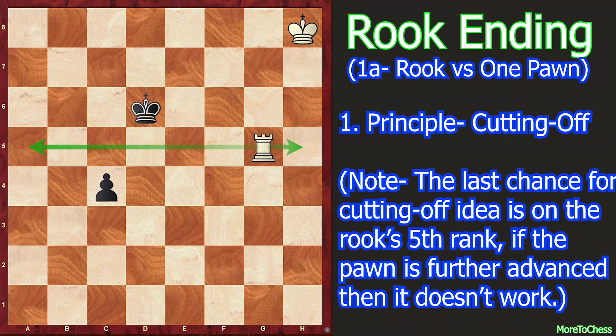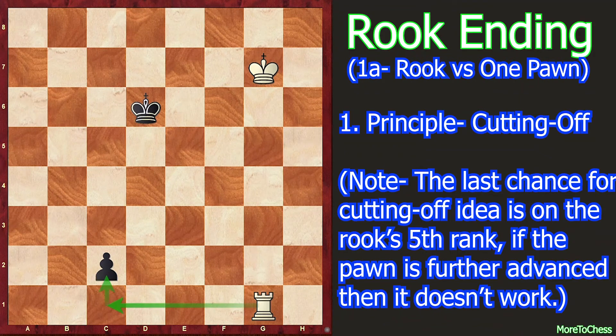Since the Black king is unable to support the pawn, Black plays c3. White responds with rook to g3, hitting the pawn. Instead of rook g3 you can also play king g7, which is also winning: after c2 white can play rook g1, king d5, and rook c1, winning the pawn. But with rook g3, after c2 then rook c3, white wins again. Cutting off is a very important fighting method in rook endings.